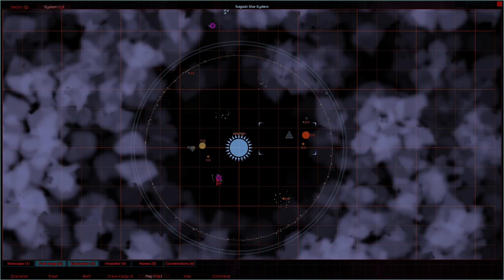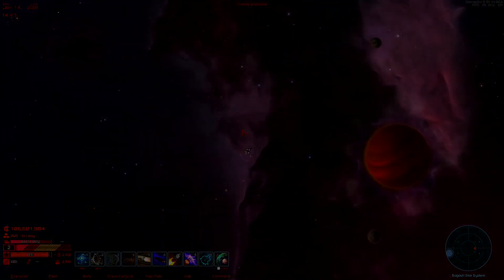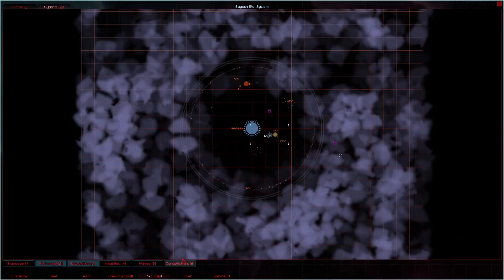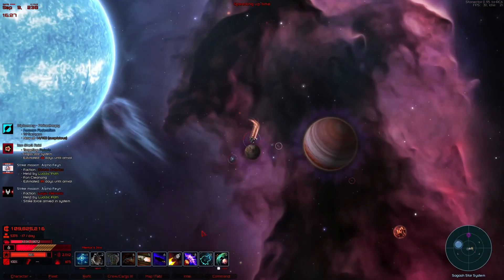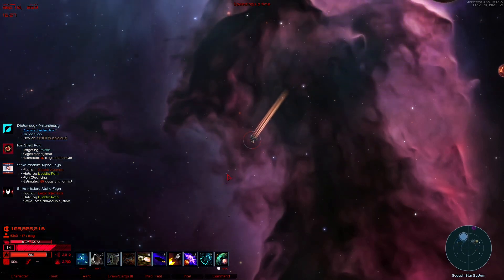I'm waiting — I'm gonna do all four of these planets at once, so we'll see what that's like. I'm gonna bring all the ships in one by one so I don't have to cart them in, because they cost quite a bit. I did a quick save beforehand, so we're doing four in a row — we'll see what happens.